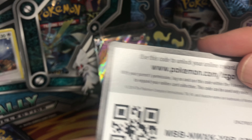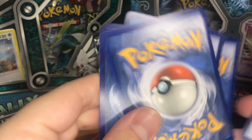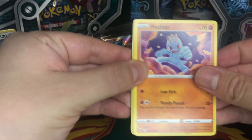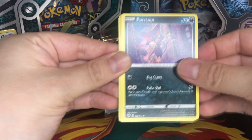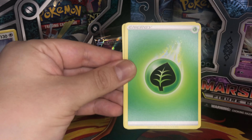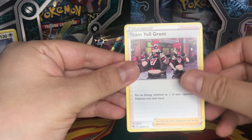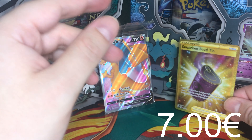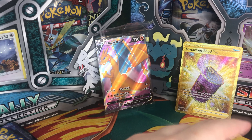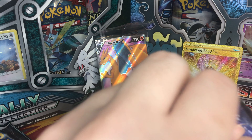Anyway, let's continue. Here is our promo. We got Machop, Hatrem, Full Heal, Scraggy, Purloin, Purloin reverse, Grass Energy, Liepard, Perrserker, Timi Grant, and we got Suspicious Foodtruck. We already pulled that one — that's the one gold card in the whole set and we pulled it twice. That's our luck, but let's continue.